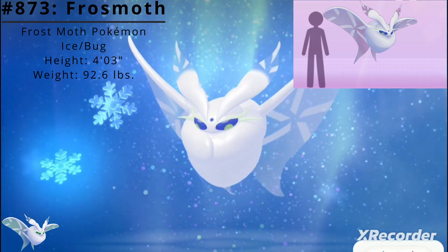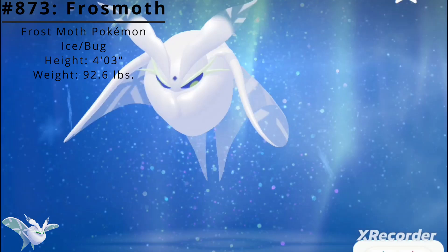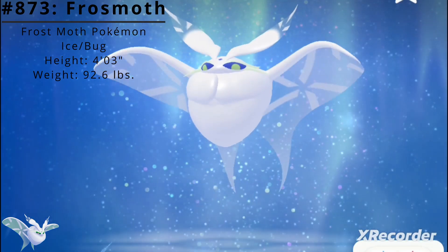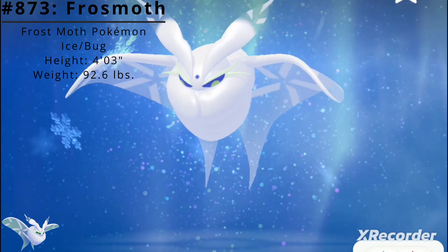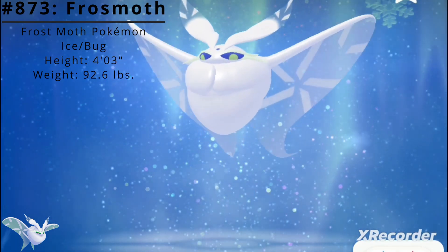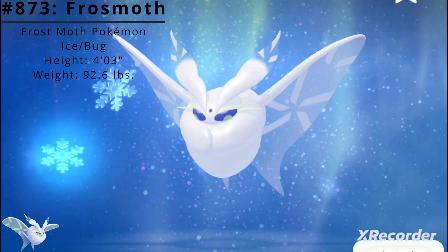Frostmoth has a height of 4 feet 3 inches and a weight of 93.6 pounds. It has access to the ability Shield Dust, which shields the Pokémon from the additional effects of moves, and the hidden ability Ice Scales, which halves the damage taken from special moves.